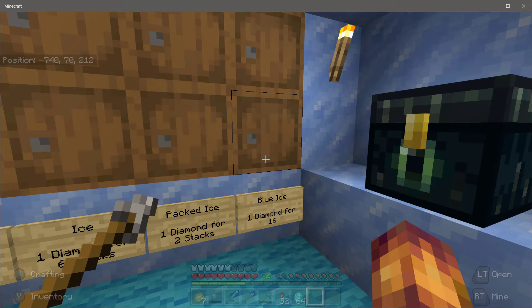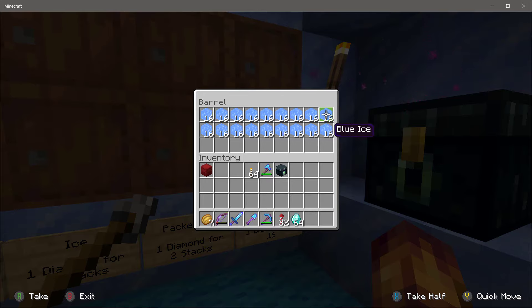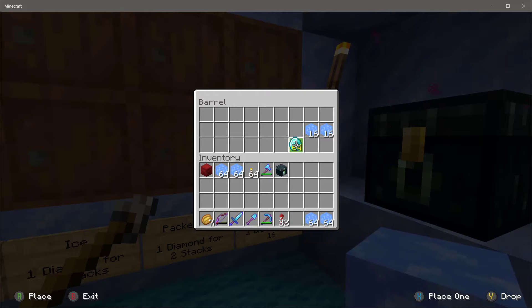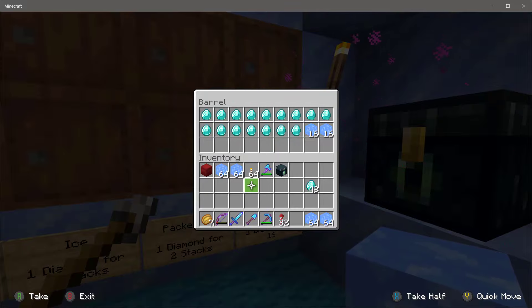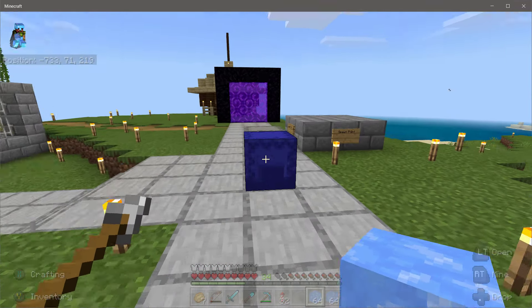I don't know how many blocks we're going to need in the nether, but let's grab a few stacks anyway. I'll grab 16 stacks — that's 4 stacks of 64. So there goes a lot of diamonds — rip. That's a lot of digging, but anyway, we've got 4 stacks of blue ice now, which should get us a long way.